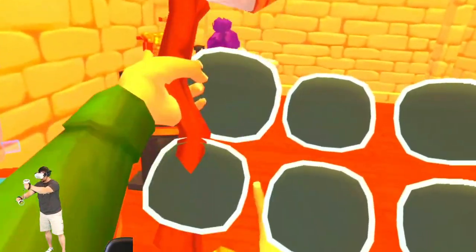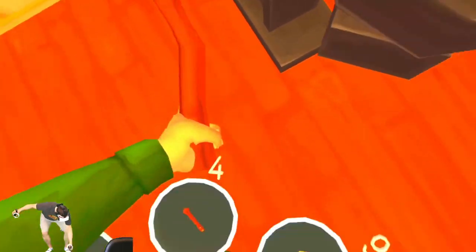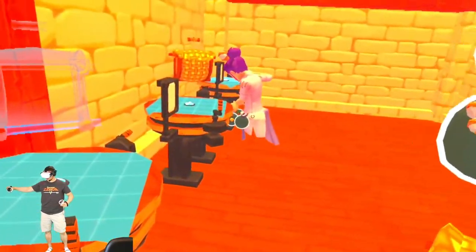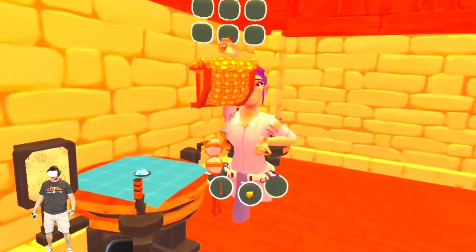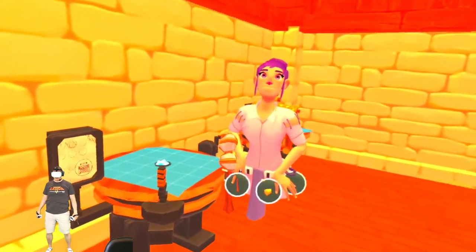You can also put tools in the bag. You're going to need a bag as you go because honestly there's a lot of ingredients that you're going to want to pick up. And that's it — we're all done with the Crafting Island. Next, we're going to move on to the next island.